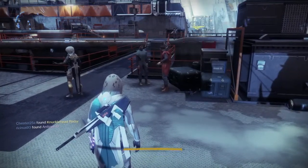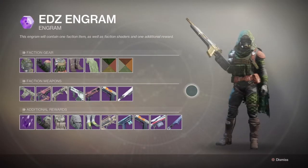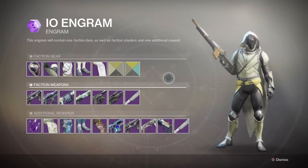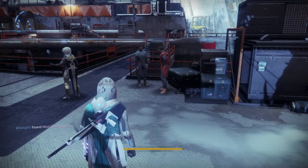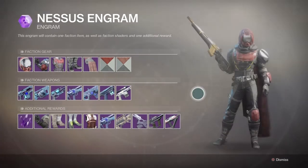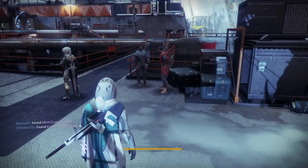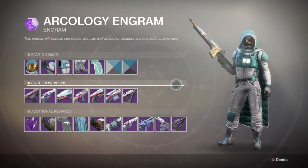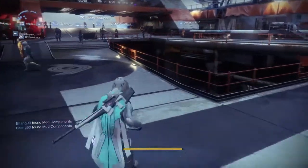There's also one gear set on different planets. You have one on the European Dead Zone with Devrim, one with Io, one with Nessus, and one with Titan — all different armor sets for different planets, so you get to choose which one you really want to grind out for.